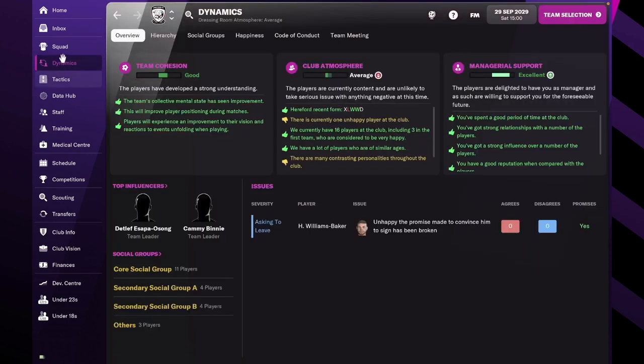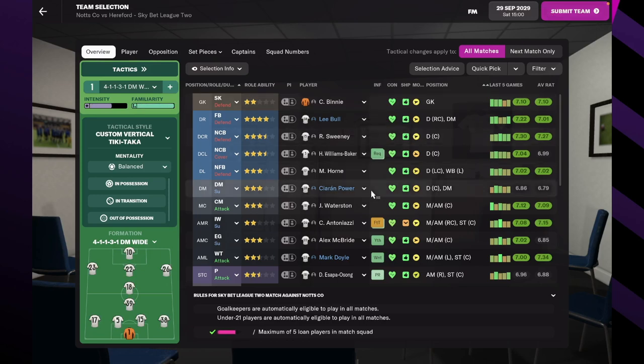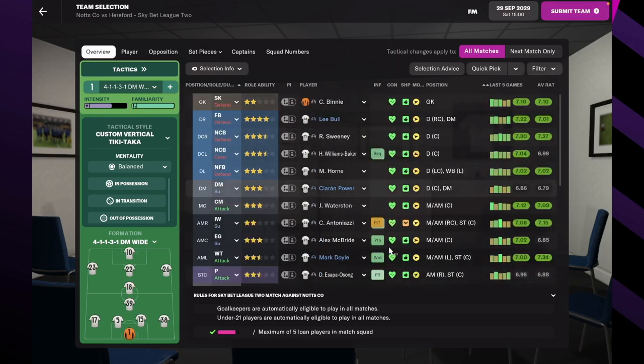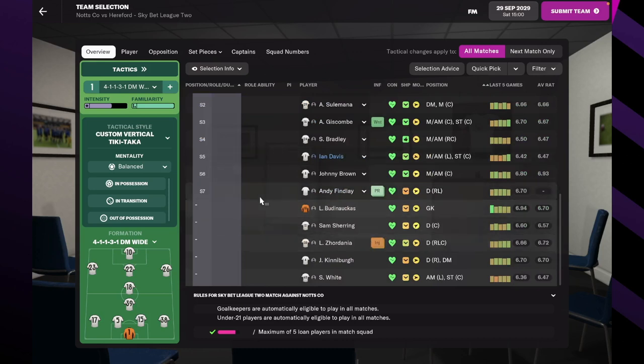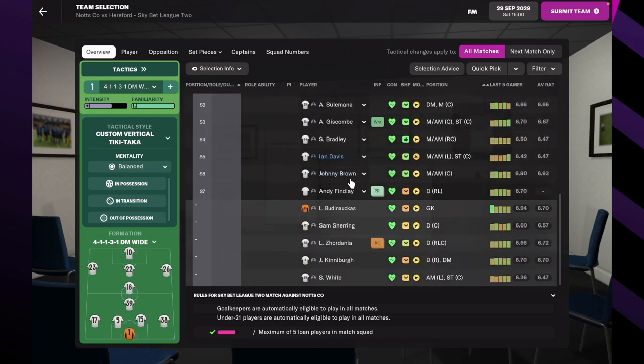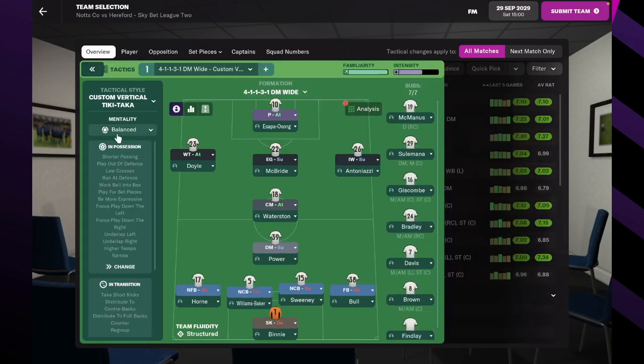Let's have a look at the squad for this match. Like the last couple of matches, we've had a couple of injured players so we've had to rest some. We've currently got Andy Finlay on the bench just to cover the left side of defense because Zordania is out with an injury - he's about to come back. For the most part these are the usual starting 11. We are playing with a balanced mentality most of the time, sometimes going positive depending on the match.